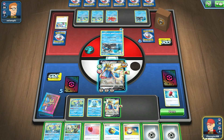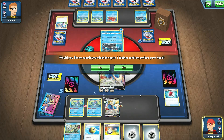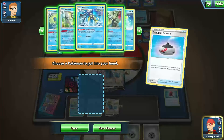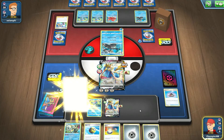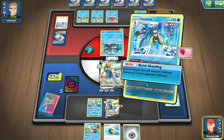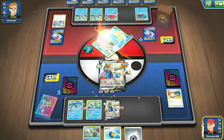There's an Air Balloon - I attach it to Drizzile. Then we use Drizzile's Shady Dealings to find an Evolution Incense so we can search for the Quick Shooting Inteleon. We evolve him and attach metal energy to a benched Zacian. Then we Switch to bring up the other Zacian, retreat to reset Brave Blade, use Quick Shooting on Octillery, and then use Brave Blade to knock out another Pokemon and take a prize.